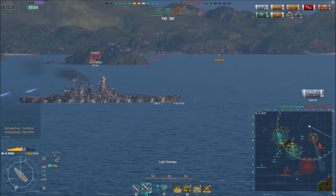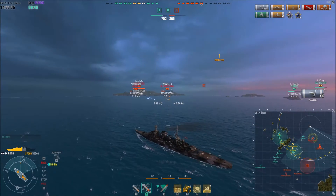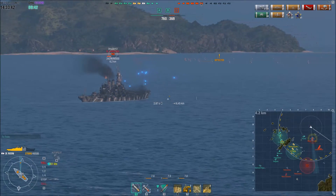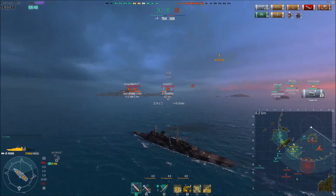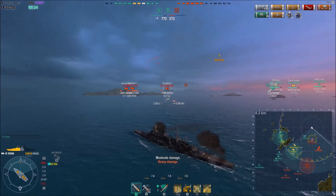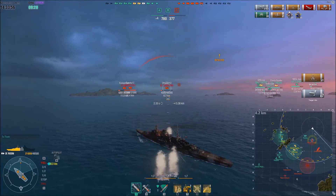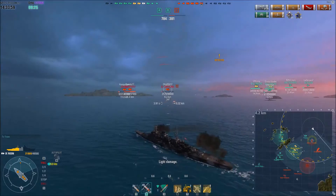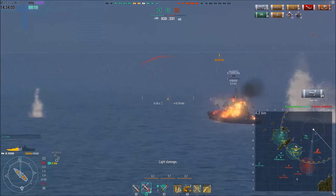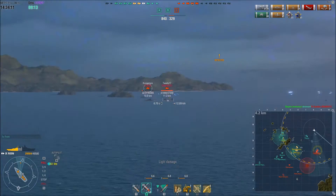I load armor piercing again looking for a good shot on that thick juicy broadside as he turns away. There we go — 10,000 damage done off eight hits, and I'm all of a sudden up at 131,000 damage. Still takes about 4,000 more damage done. However, I load HE now — I'm starting to lose a decent bit of my health under fire from those enemy cruisers. I set the North Carolina on fire as well, then shoot my last HE salvo at him — four hits, a little bit of damage done, and I think he's taken out by our friendly Nagato.